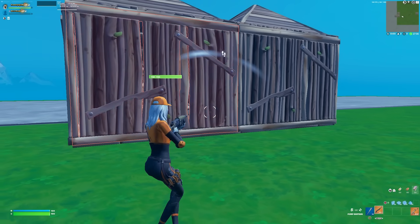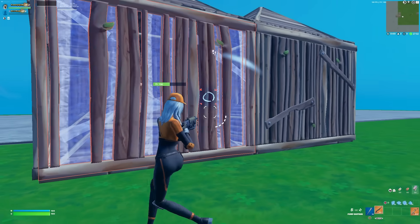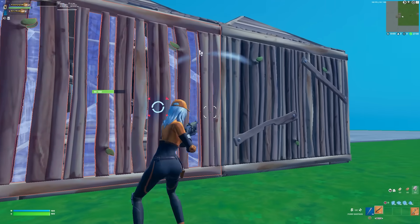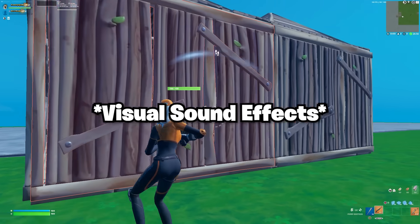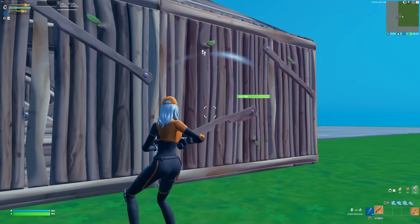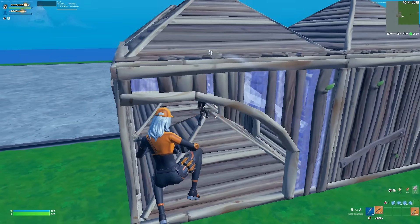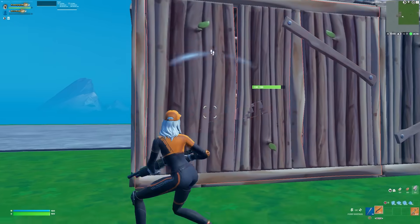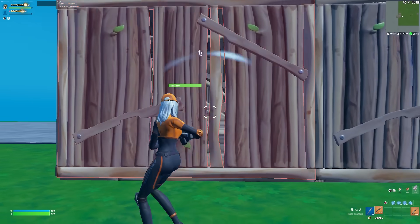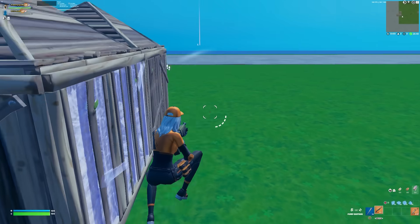Another tip when box fighting: you want to track your opponent with your crosshair. You can see them through the build and track them using sound as well. I always know which box they're in. If they ever make an edit on me, I always have a shot on them. Always track somebody in a box — if you don't, you'll be lost and not know where they are.